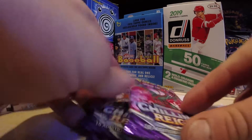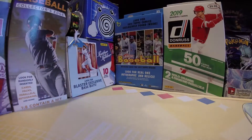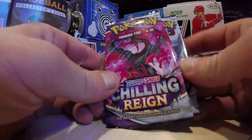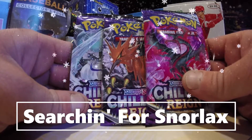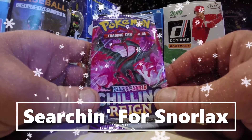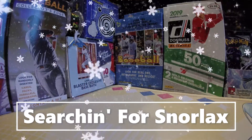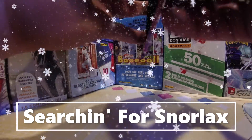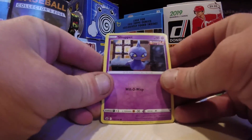Looking for the greatest cards of all time within these three packs of Pokémon Sword and Shield: Chilling Reign, as we continue our search for Big Fat Golden Snorlax. We haven't even hit the malt race yet either — that would be pretty cool. Let's start with that pack and see what we can find today inside of Chilling Reign. Let's get the Snorlax and jump right into it.